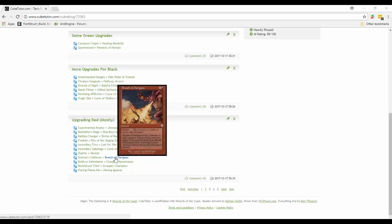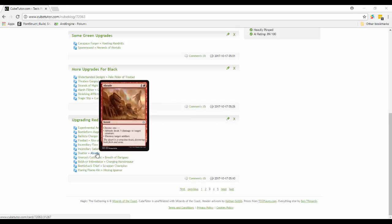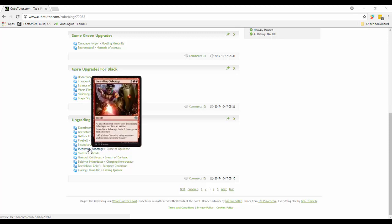Shatter is a good card - there are a lot of artifacts in the deck - but Abrade is just strictly better. Destroy target artifact, or Abrade does three damage to target creature. Shatter can only destroy artifacts and it's the same cost, so Abrade is in. Incendiary Sabotage is an instant for two and two red where you sacrifice an artifact as an additional cost and it deals three damage to each creature.